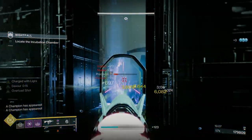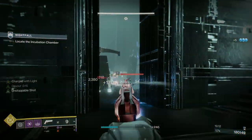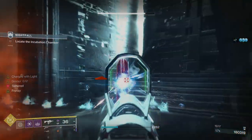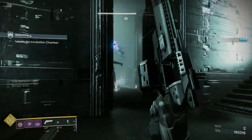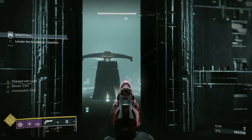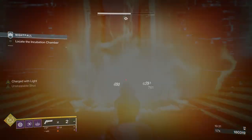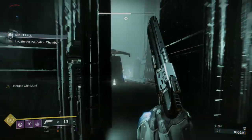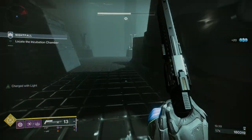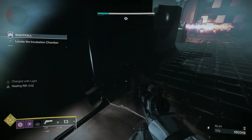In between, the boss has three phases: first phase, then immunity, second phase, then immunity, and then the final phase. In his first immunity phase I think you go to the darkness room with all the invisible Screebs. In his second immunity phase you'll go to that area we've just come out of. When you come out of doing that area the first time, you're going to be in this room and you're going to have two Overloads.